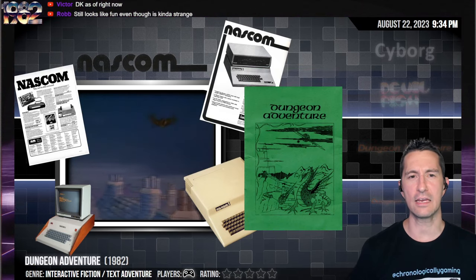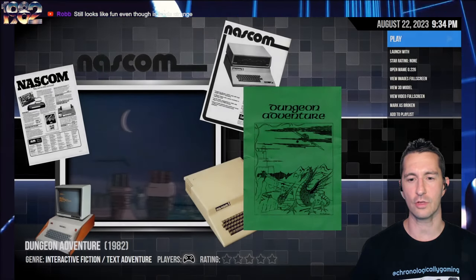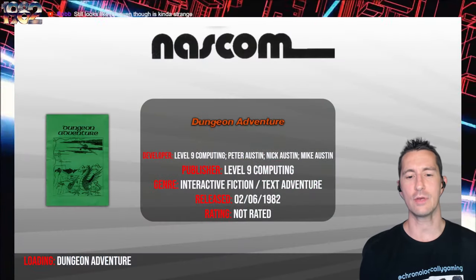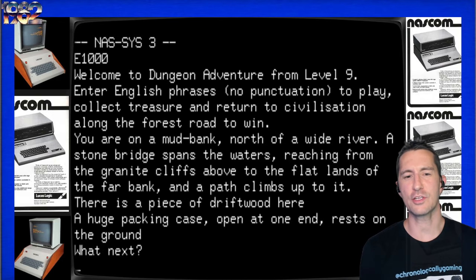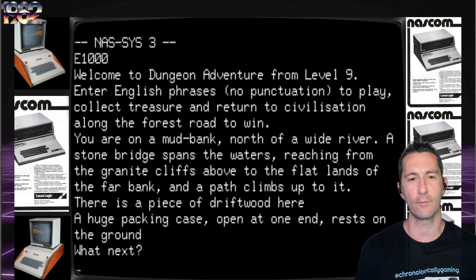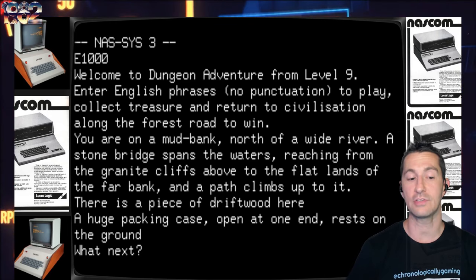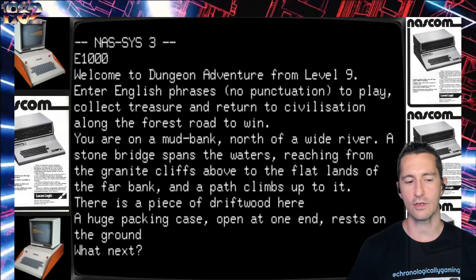It's time to go to England and play Dungeon Adventure on the NASCOM. We have Dungeon Adventure in two flavors — NASCOM and BBC Micro — and this is the third in the trilogy of the Level 9 slash Middle Earth series. I have a fabricated box because I couldn't find the actual NASCOM box. Let's pop in and play Dungeon Adventure, beginning of June 1982 by Level 9 Computing. For this one, just for fun, I'm going to try to play without looking at a walkthrough. Welcome to Dungeon Adventure from Level 9 — you're on a mud bank north of a wide river. A stone bridge spans the waters reaching from the granite cliffs above to the flatlands of the far bank and a path climbs up to it. There's a piece of driftwood here and a huge packing case open at one end.